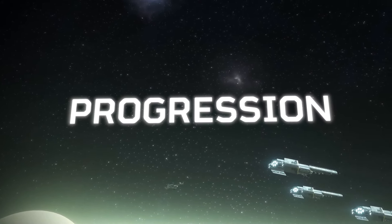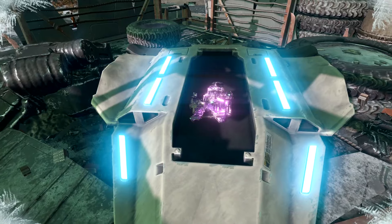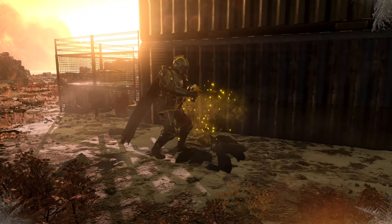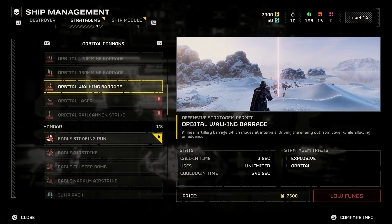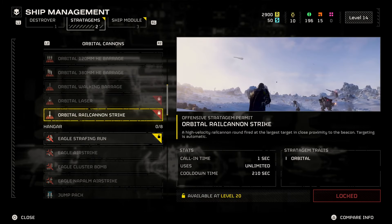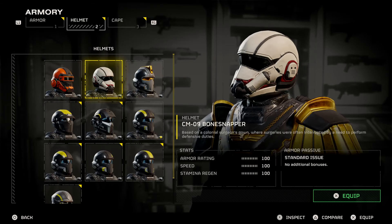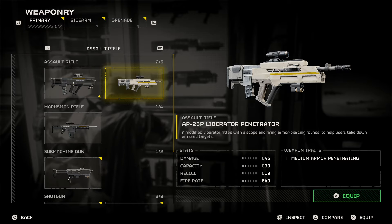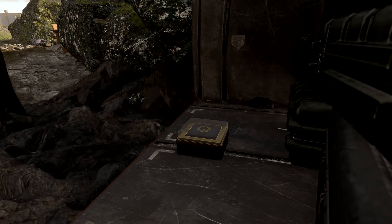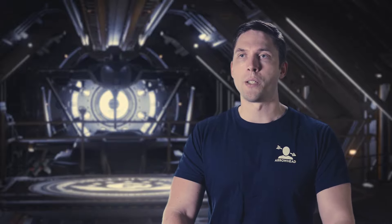You have your Helldiver Destroyer, which can be upgraded. In ship management, you buy bigger guns and better Eagles — and to get those, you need samples, which you find on levels and must extract to bring back to your ship. The requisition you use to buy stratagems is earned mainly by doing missions. Most of your personal equipment — armor, helmets, primary weapons, grenades — is acquired through your warbond, which requires medals. You get medals from doing operations and orders. You have a lot of choices to create a loadout that fits your playstyle.